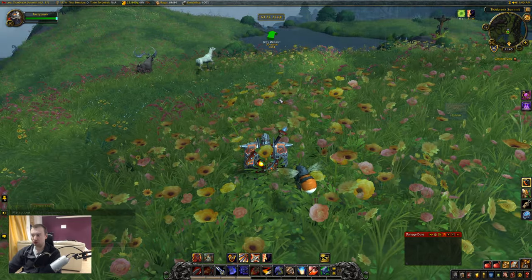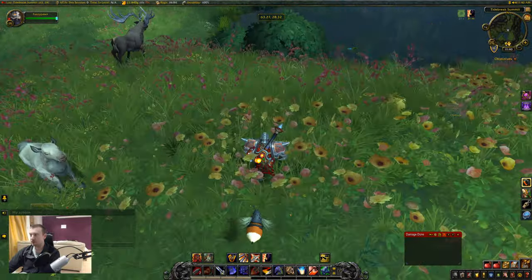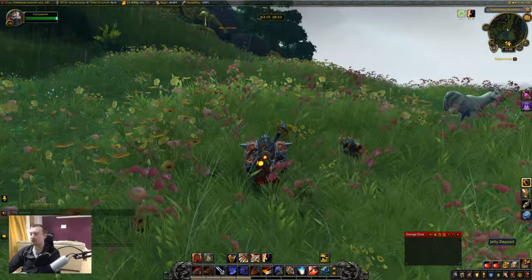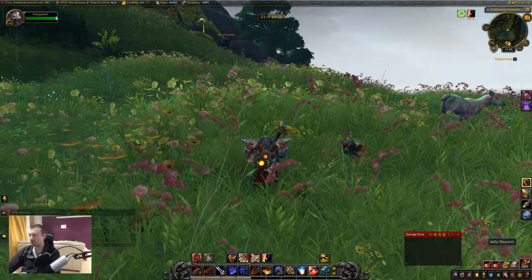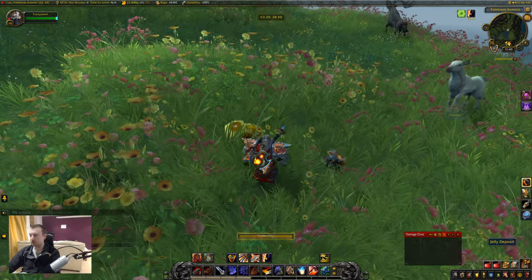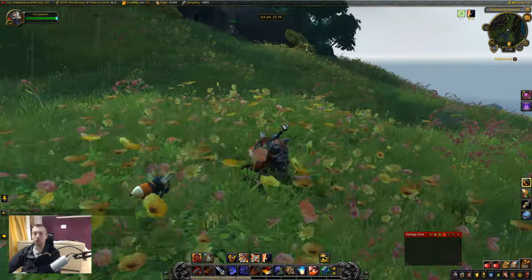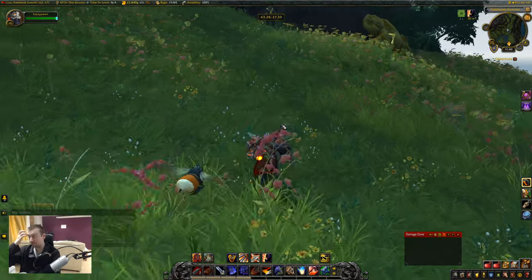I'll give you the coordinates for the jelly deposit — all of those will be in the video description so you can paste them in. Just amongst the flowers here you can find the jelly deposit. As I say, it is quite hard to find. That will give us a thin jelly. Interestingly, those jellies are also going to be the reputation item that we'll be handing in — for seven rep a time — once we finally unlock the faction.